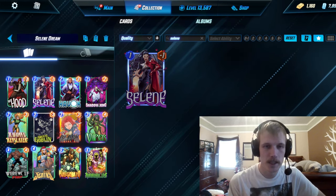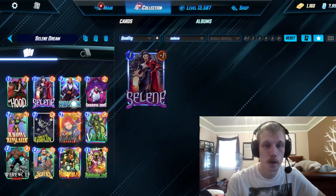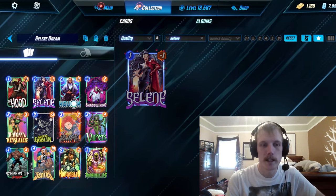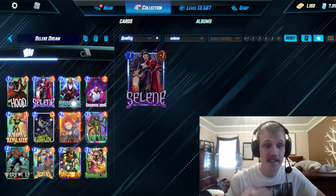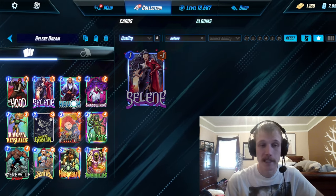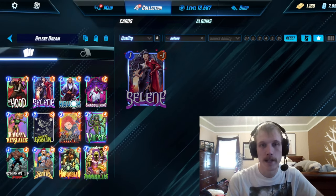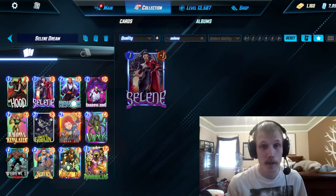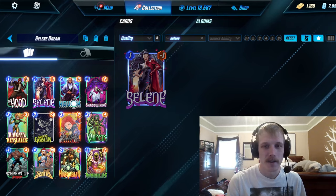And because we have all of these cheap goblins, what better card to put in this deck than freshly nerfed Werewolf by Night? Instead of the 3-mana Werewolf by Night into 4-mana Sentry into 5-mana Annihilus curve that was seeing a lot of play, now that he's 4-mana, that curve doesn't work as well. But in this Ravonna list, you can go Werewolf into Green Goblin, into Hood, Annihilus — all of these are on-reveals, all triggering Werewolf by Night. If you have Selene, one of those cards is going to be even more power. It's really fun. So sit back, relax, and enjoy another Marvel Snap Deck Highlight.